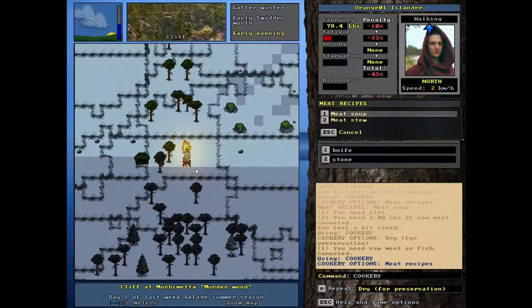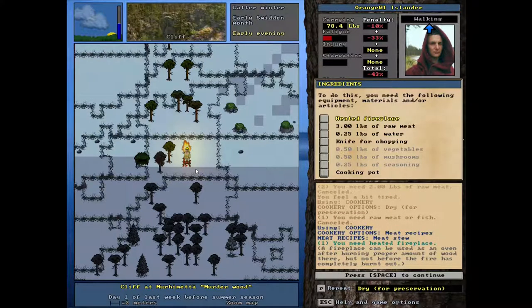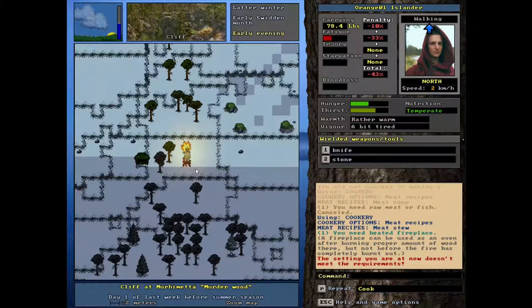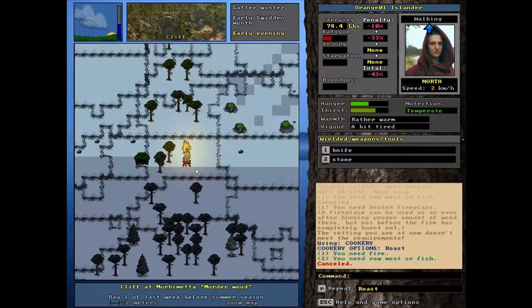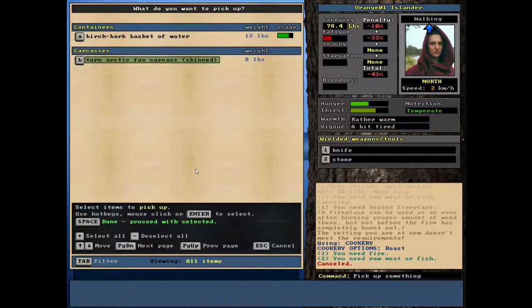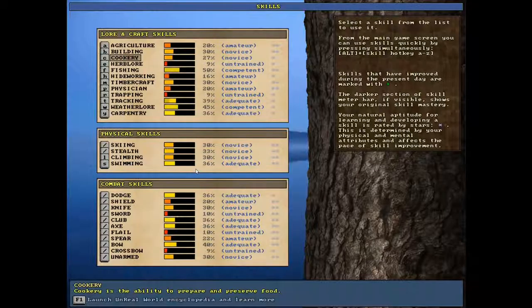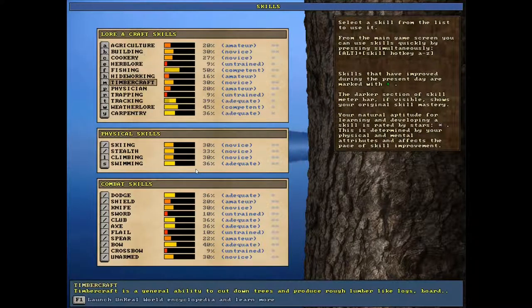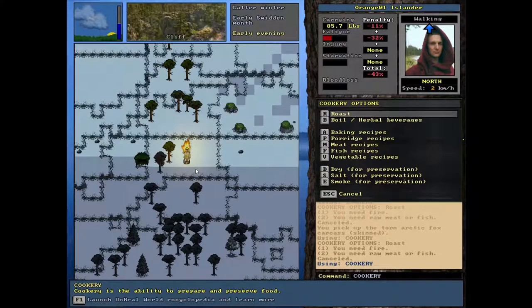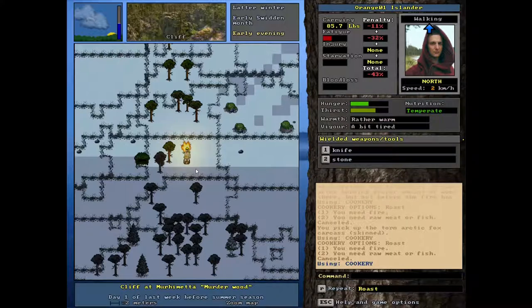We could dry the meat, but you need to get that set up — you need like a whole drying building, which is actually something I had done on my own time, it's pretty cool. I'd like to try and aim to do something like that, but for now we're just trying to do some cooking. Meat recipes — meat stew. We don't have a cooking pot, that's the thing. Let's just go ahead and cook the meat then. This big old thing of meat — do I need to process this more first? It looks like there's some sort of processing I need to do. I'm not sure — I need to look it up. I'll end this here though, thank you for joining me, this has been Orange One.